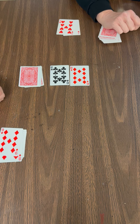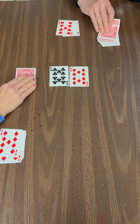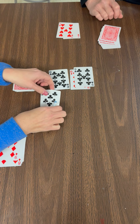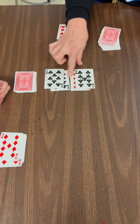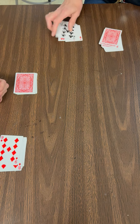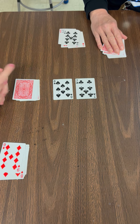What happened here, boys and girls? We have two tens. Those are both equal to each other, so we're going to each turn one more card over. I get to keep all of those cards because nine is more than eight — it's greater than eight. Eight is greater than seven.